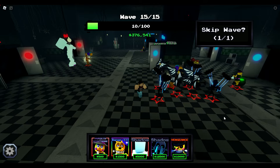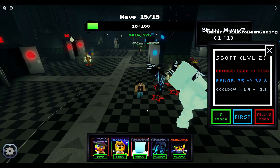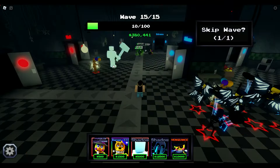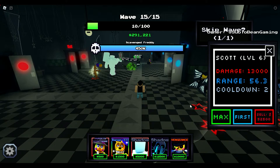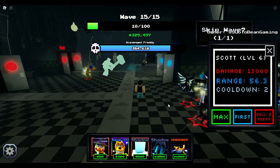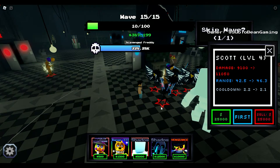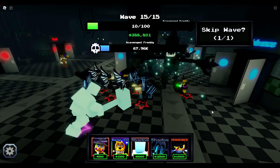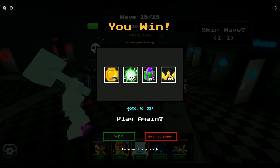One more hit and those are gone. Going to go ahead and sell Scott, play Scott right. Scott needs some work to do. Oh, I messed that up — let's play Scott back over here. A couple more hits. I messed that one up, I wasn't paying attention. Now we can sell Scott and place him right here. Just watch how fast the Scavenged Freddy is going to be taken out — he barely turned the corner. How cool is that? Let's go back to the lobby.